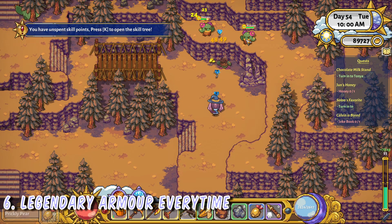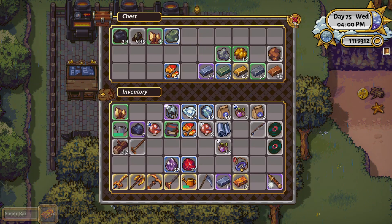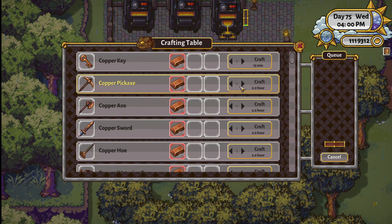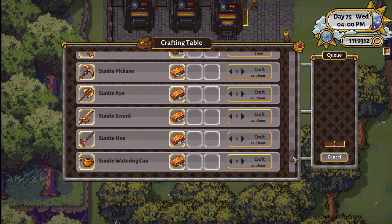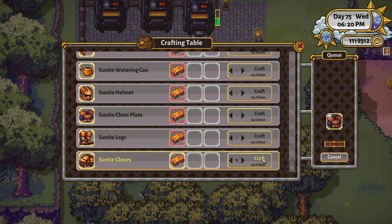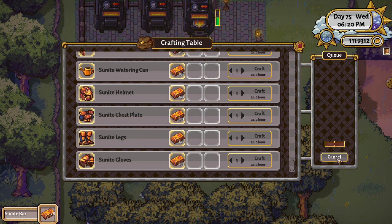Next up, legendary armor every time. Crafting can be a lucrative pursuit and the quality of armor will determine its worth. I haven't seen any stat differences between the quality of armor, but it would make sense if they did. When crafting armor, you are able to immediately see the quality in the queue. If you want to, you can cancel and recraft the item until you get legendary — legendary has the diamond icon. Make sure you're only doing this with one item at a time or you will cancel everything in the queue.